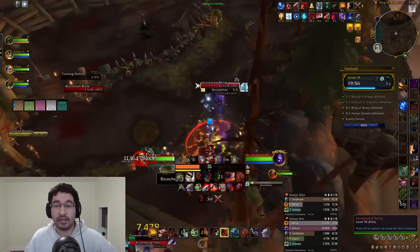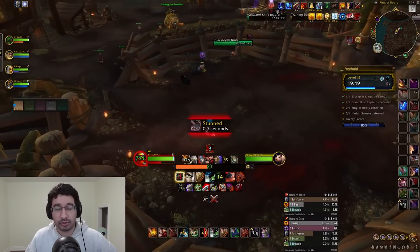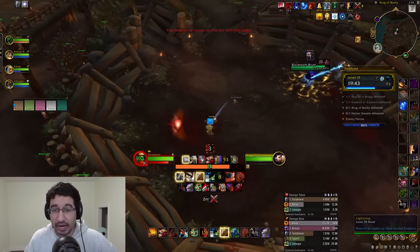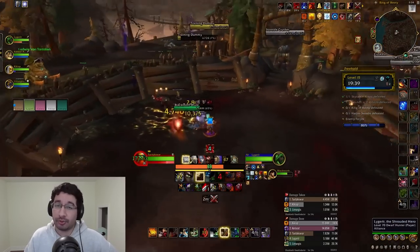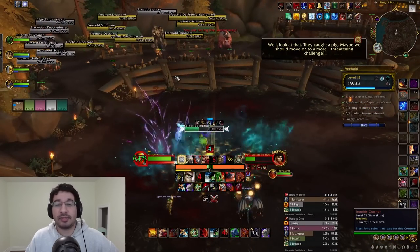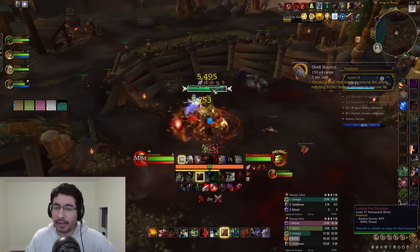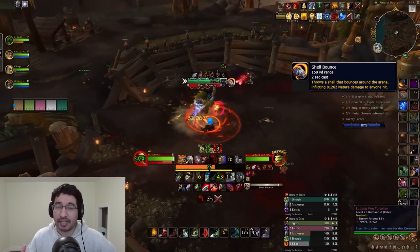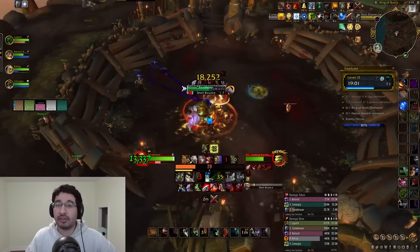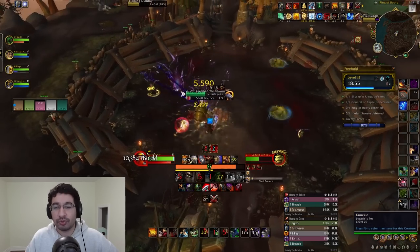Eventually, you'll find yourself in an arena known as the Ring of Booty. This is a pretty heavy RP part of the dungeon, so it's quite beneficial if you have someone able to stealth, invis, or mind soothe ahead to start this RP while you're clearing the trash. After the first part of the RP, you'll need to interact with Lightning the Pig three times to begin the second part, and once the second part is done, you'll be able to face the mini-boss Ludwig von Tortolen, who only has one ability, Shell Bounce — a shell that shoots at a random player and bounces around the arena, damaging and knocking back anyone hit.